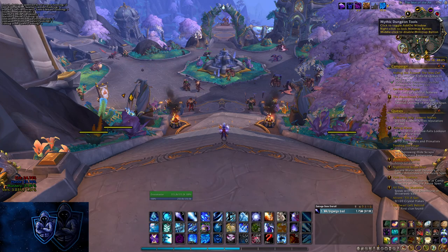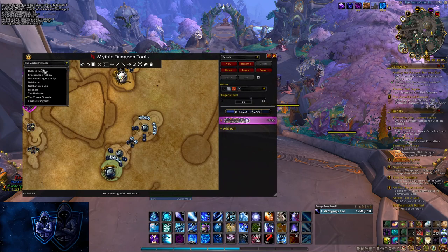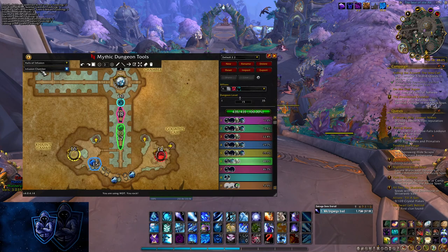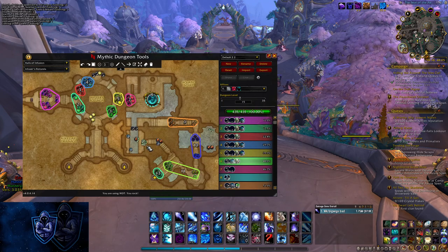The add-on I'm going to be using to show all of these mobs that have these spells is going to be Mythic Dungeon Tools, commonly known as MDT. I'm just going to go through all the dungeons and tell you all of the Spellsteals and Decurses that you should be using — ones that are basically mandatory, ones that would benefit you, ones that benefit your party, and others that are just useful as a Dispel.